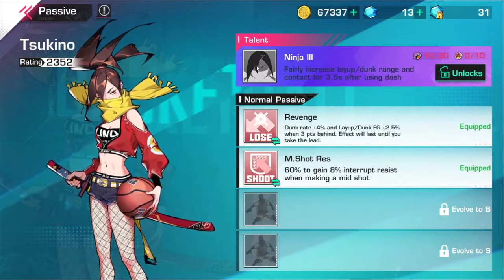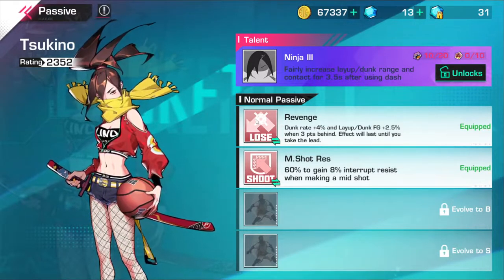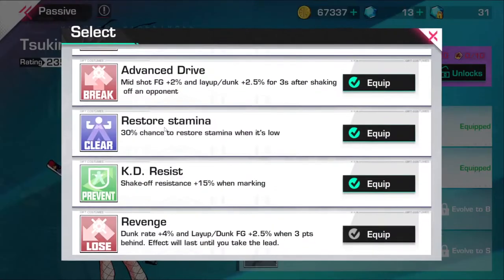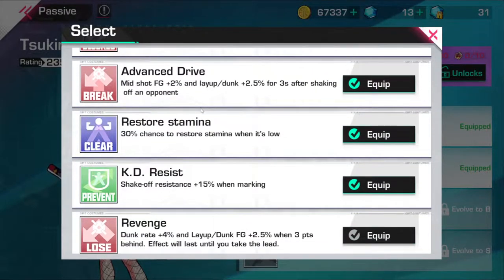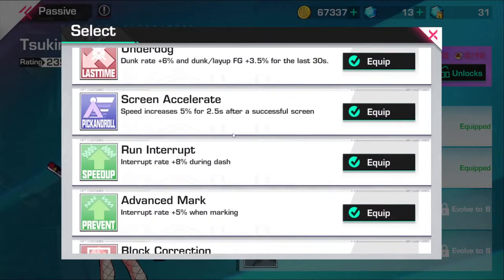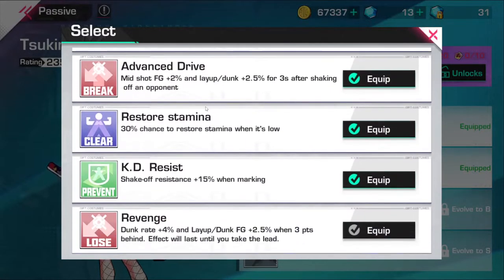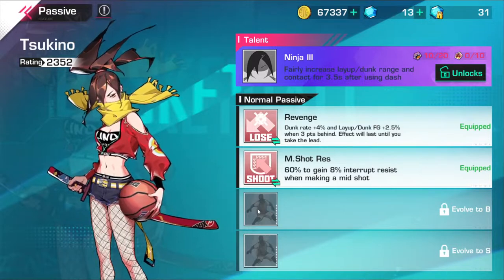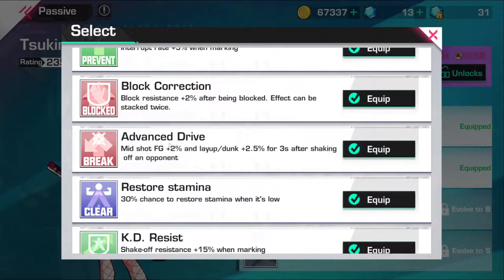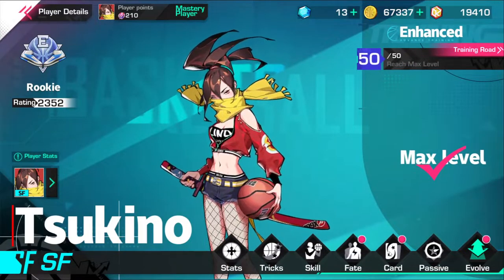Next, go into the passives — make sure you unlock the character's feature, because without the feature the character is just a regular 50-rated player. Right now I have revenge, mid shot resistance. If I was S-rank I would put on advanced drive and then restore stamina. A lot of people probably want to put on underdog and then restore stamina for the other two passives. If you spam drives, equip the drive passive, and restore stamina is a must-have on whichever position you can have it on.